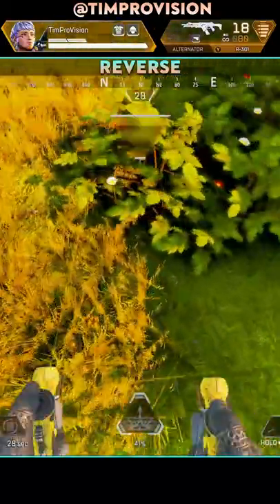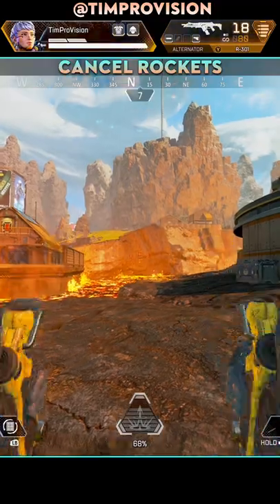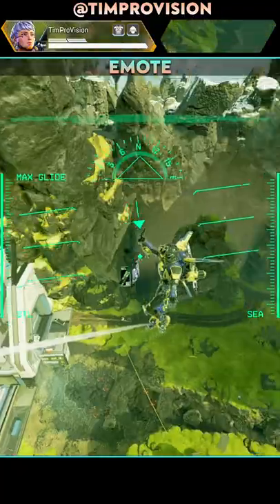Shoot those missiles in reverse by looking down and jumping while you release the rockets to hit anyone that might be chasing you. If you didn't know, you can cancel the use of Valkyrie's rockets by simply activating your jetpack.